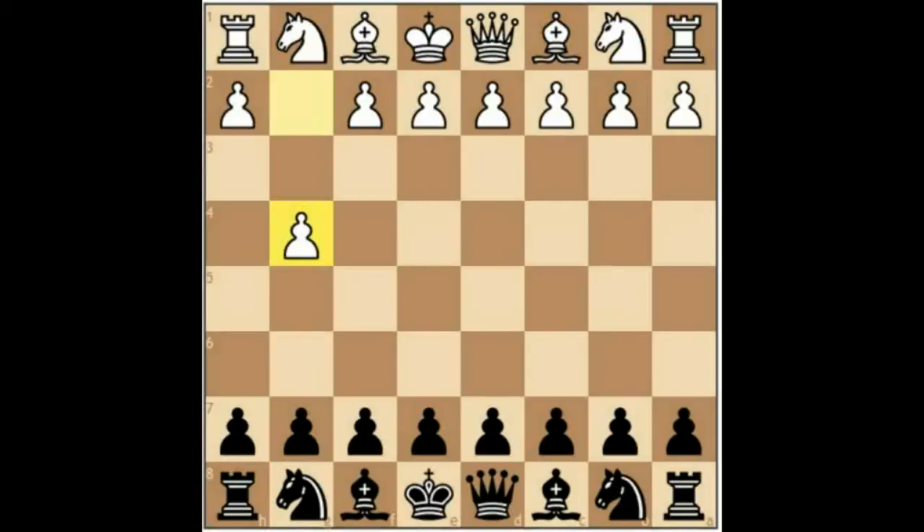Greetings, my chess friends, and welcome to this little chess video. In it, we are going to discuss the Grob Opening. The Grob Opening is 1.g4, and it's a very provocative opening. It's been cited as one of the worst possible openings for White, but despite that, it has a strong amateur following and it's played by at least one Grandmaster.